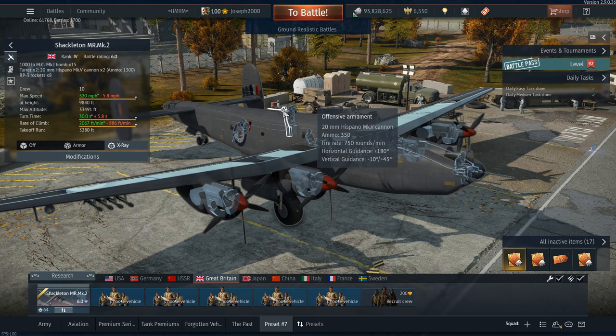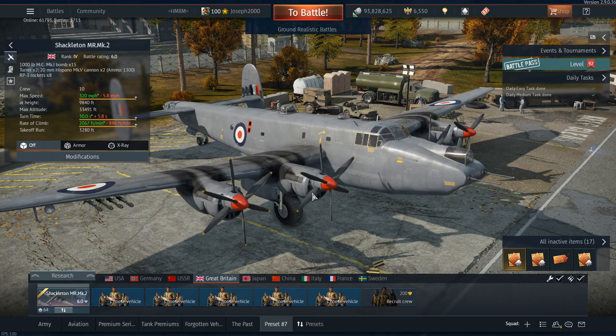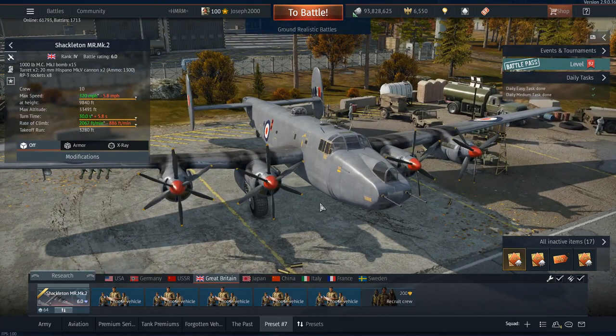You just need to learn where this gun goes and how effective it can be if you get the angles just right. The strange thing is that the Shackleton appears to be quite durable. Every single other bomber I've played seems to just fall apart — apart from the B-18 — whenever you look at them funny, but the Shackleton doesn't seem to.